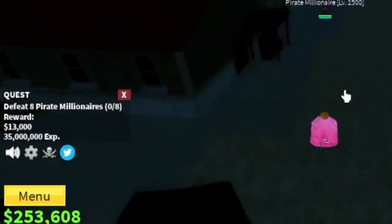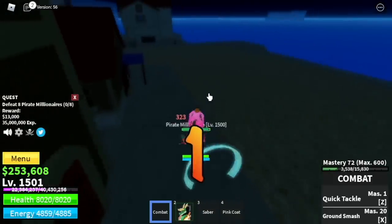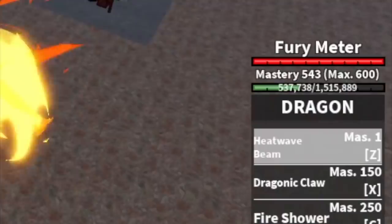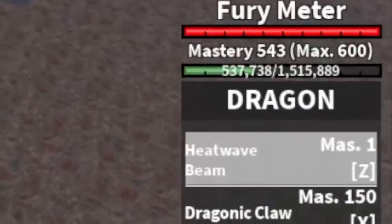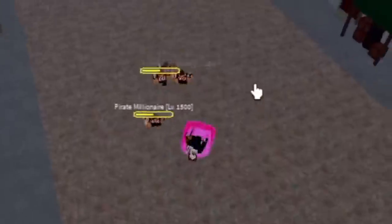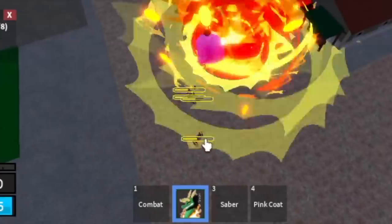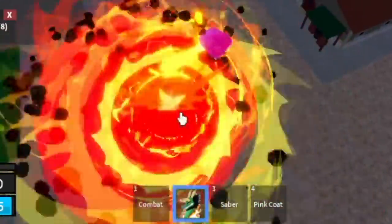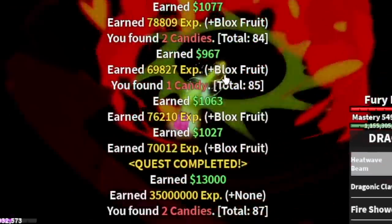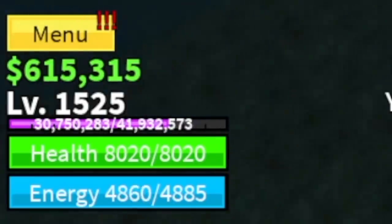So first mob to grind is a Pirate Millionaire. You need to lure 1, 2, 3, and 4 mobs. Then you can use your Heat Wave Beam to damage your enemies. And not just that, you can also use your Fire Shower for more damage. The goal here is to reach level 1,525.